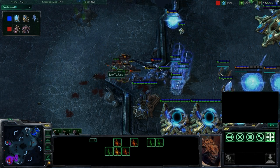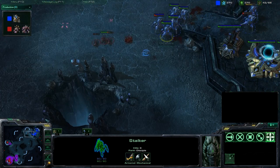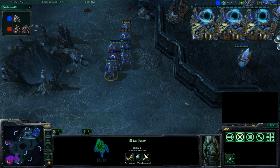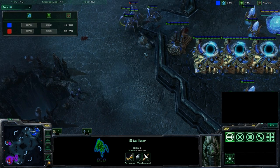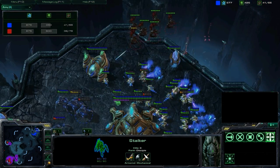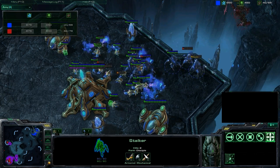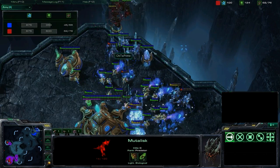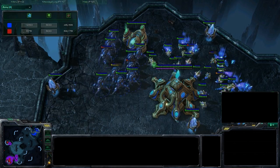Some nice Blink Micro — very nice. Blinking the weakened Stalkers back, the strong ones forward when they run away. Army-wise, Blue has the food count lead at this point, just barely. Muta harass coming in, trying to pick off some workers, but Blink Stalker is a great response to these Mutalisks. They can just Blink right underneath the Mutas, do some great focus fire, and pick off those Mutas.